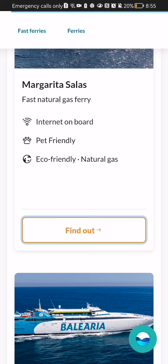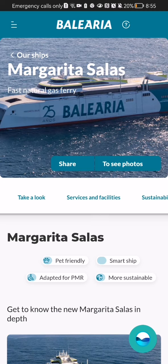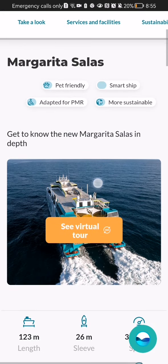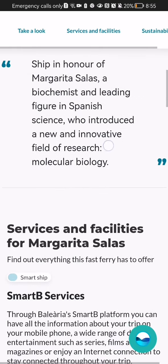You should wait a little bit now — unfortunately the app is a little bit slow, but eventually you will be able to check out the specific ferry that you have selected, and you can see the details and everything about it.